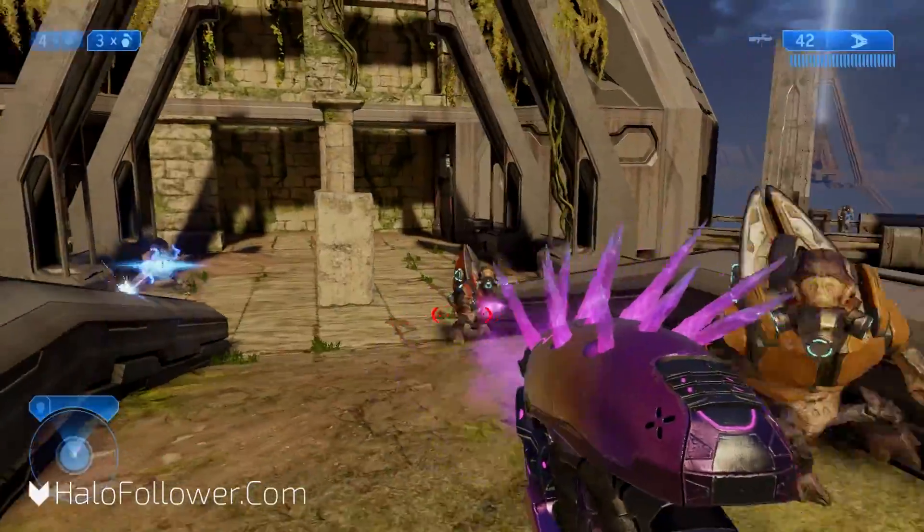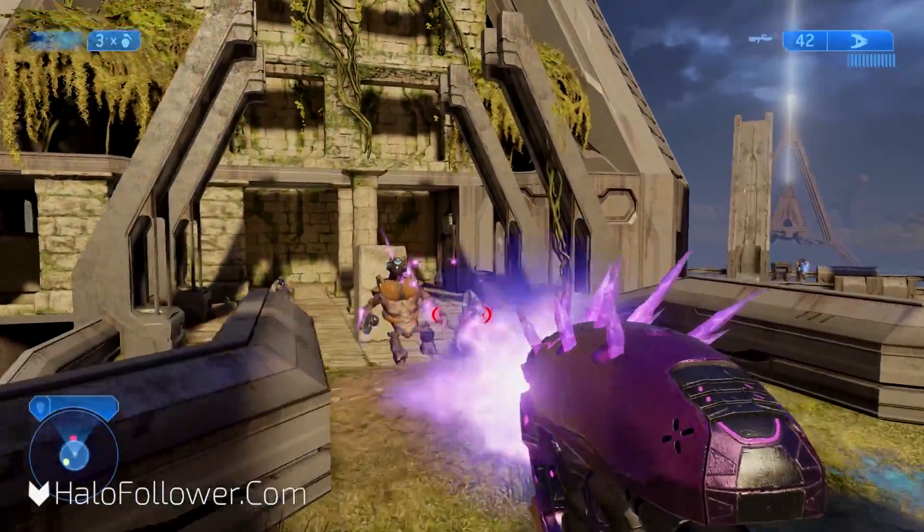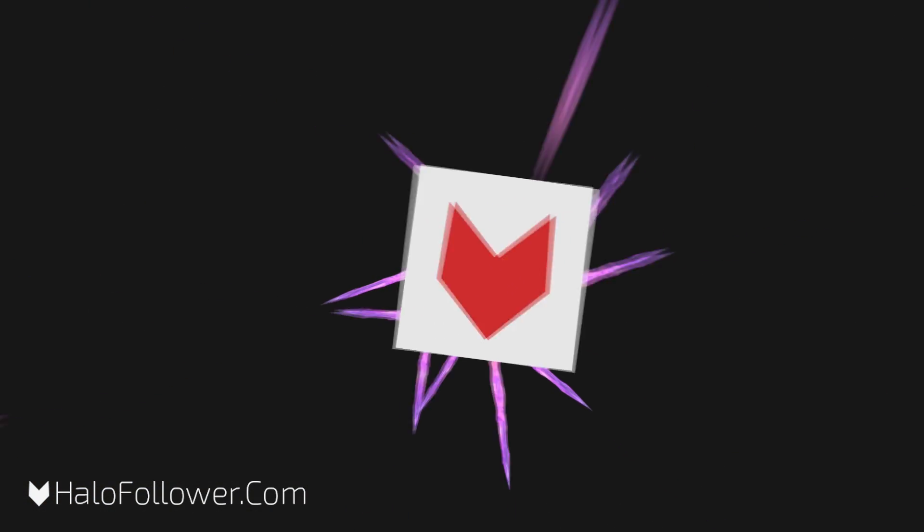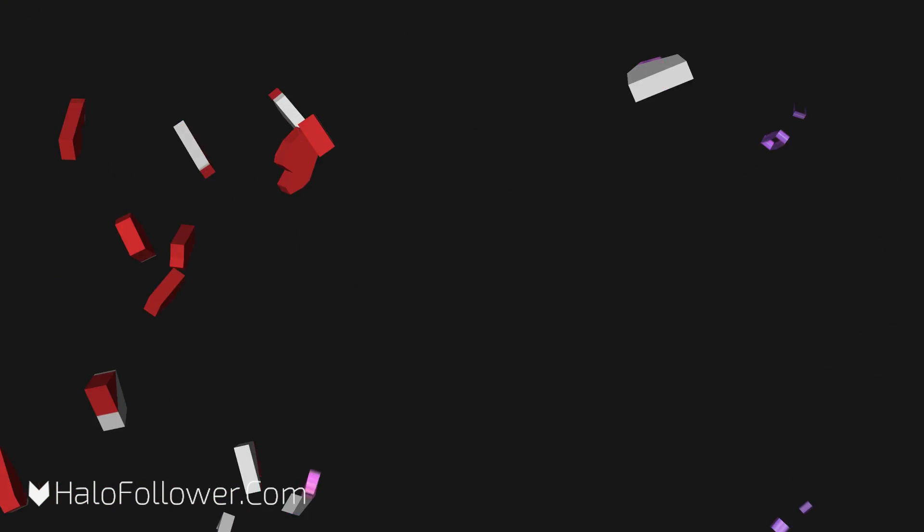The weapon has two major means of damage: the impact and the super combined. On the Needler, most of the damage is due to the super combined because of the velocity. If the projectile was traveling at a much faster rate, the impact energy and therefore damage would be devastating.